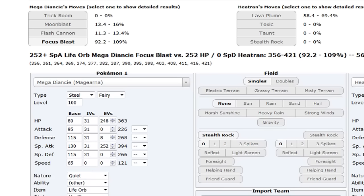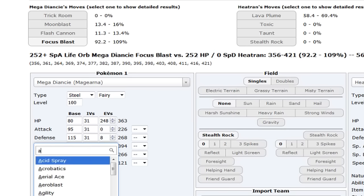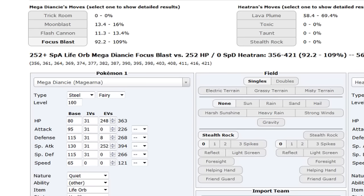I put Moonblast here thinking it got Moonblast at first - I don't think it gets it though. Aura Sphere would do 61-72; this is offensive Heatran obviously, but you definitely two-hit KO. Let's put 180 and Calm as an example.